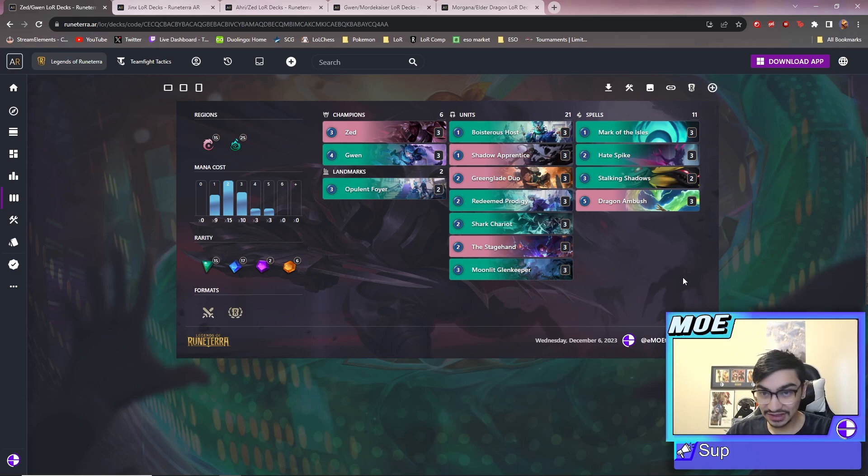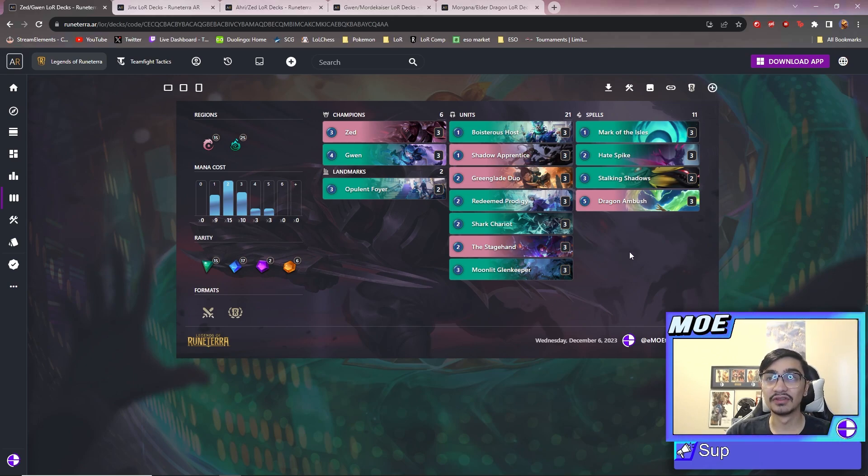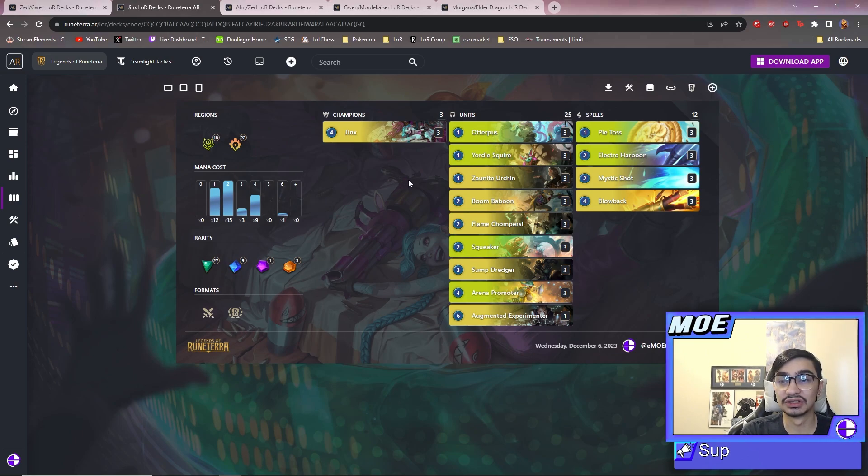Let's get into the video. The first two decks I'm going to get out of the way quickly - they're not new decks, just decks I think are very strong, especially with people playing really greedy decks like Freljord Elder Dragon ramp and greedy Mordekaiser lists. These first two decks are really refined aggro decks - the Zed Gwen deck and the Jinx discard deck.